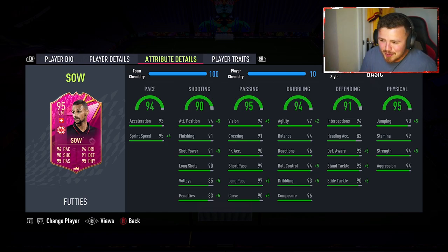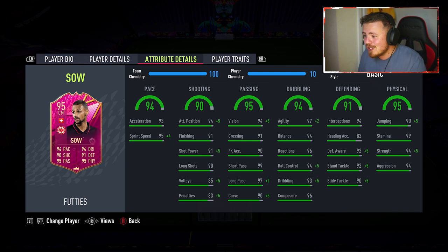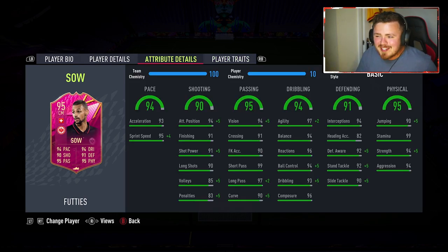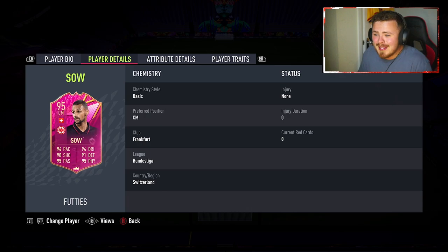Fantastic composure to partner the shooting stats. The passing, the vision — 99 short pass, 97 long pass looking nice — and then defensively and physically solid. The stamina, the strength, the aggression. This card looks incredible and for one 87 overall team and one team of the week or team of the season, it's a pretty decent price. I believe that's over 100k in all fairness, so a little bit more expensive than Ferran Torres yesterday, but still a crazy card.